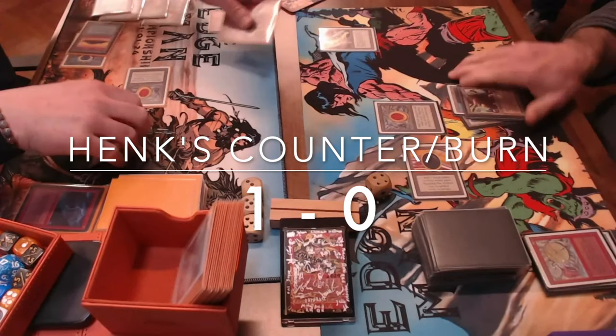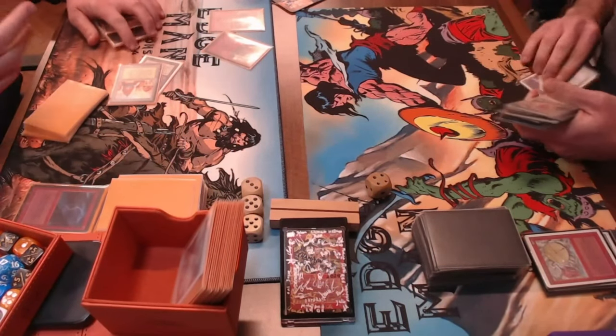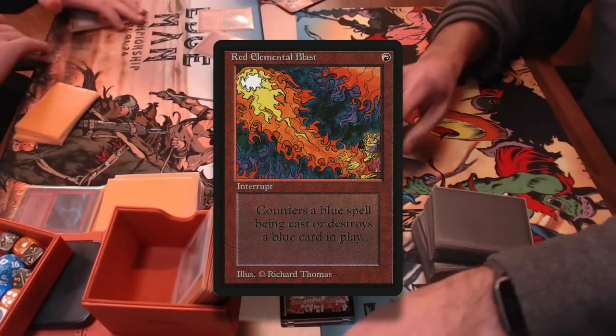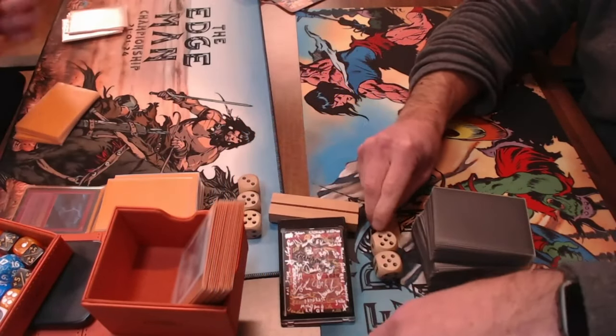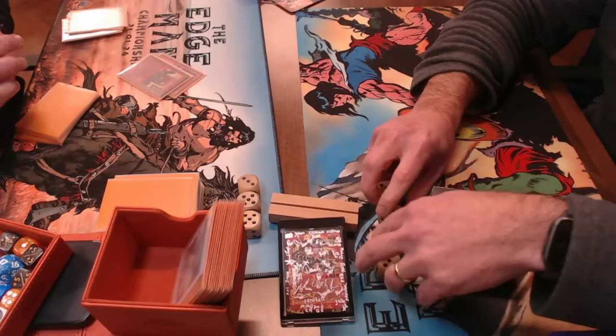After that Game 1, we're going to see a completely different game after sideboarding — both players will board in their Blue Elemental Blast and Red Elemental Blast. That's going to be exciting. We'll give these players some time to sideboard and catch back up with them in Game 2.